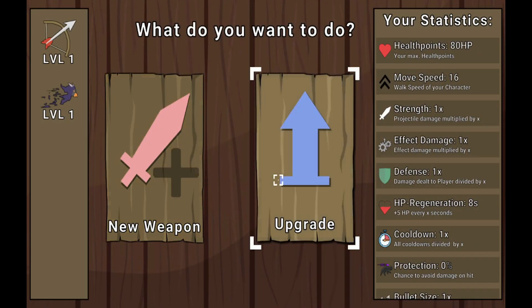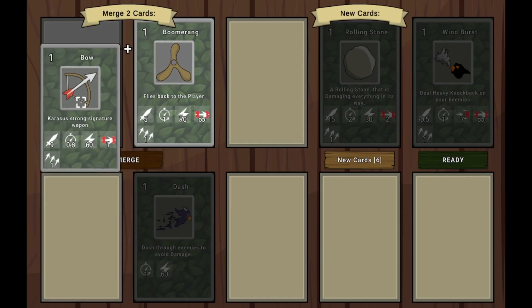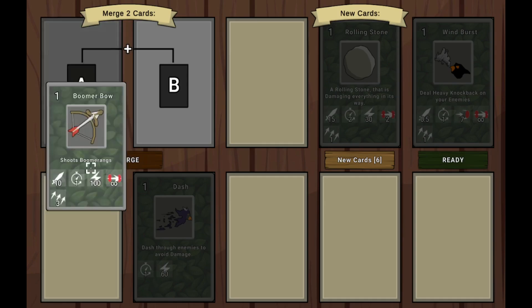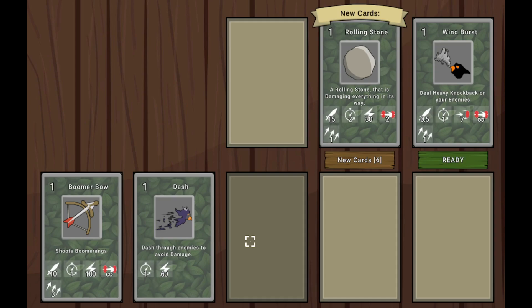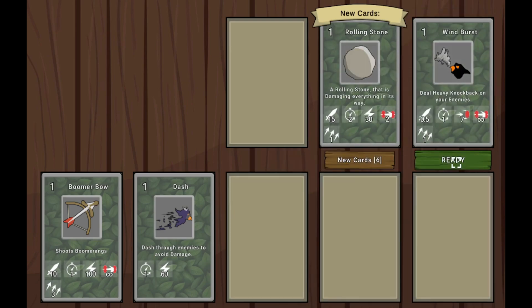Upgrade or new weapon — I want a new weapon. I got a bow and a dash. These are the new cards. Do a heavy knockback on enemies. Fire — flies back to the player. I might go for the boomerang here. What if I do boomerang and bow? The bow shoots boomerangs! So if I actually did a cannon and a tree, would that actually shoot trees? Huh. Boomer bow — that's really cool.